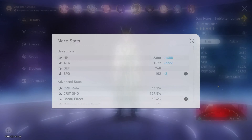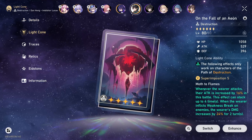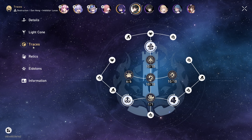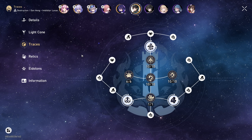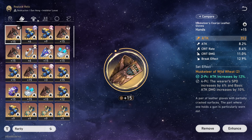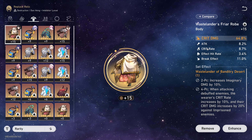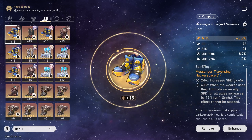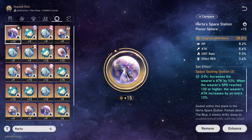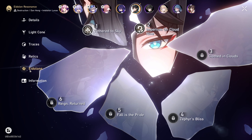Now it's Imbibitor Lunane's turn. These are his stats — I need more crit rate, currently working on that, just a little too lazy to go through my relic inventory. His Light Cone is On the Fall of an Aeon. His traces are completely maxed out. These are his relics for now — they're okay, but it would be better with speed as a substat and a bit more crit rate. Temporary boots, not the right set. I eventually want to switch to the Rutilant set for the extra crit rate and extra damage to basic attacks. He's at Eidolon two.